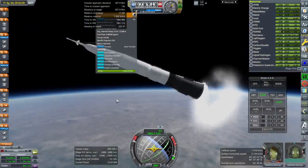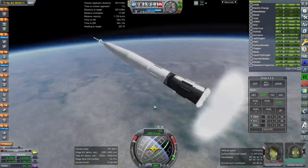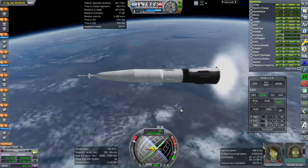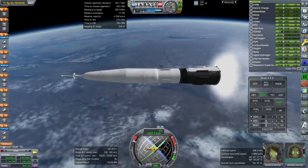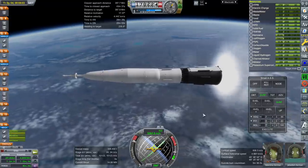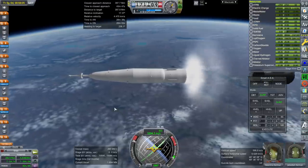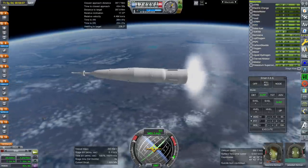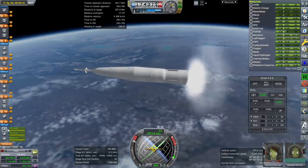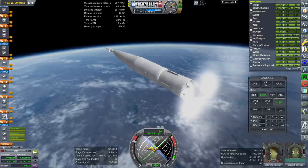Looks like the launch escape system fires after we start the next stage. Getting ready for yet another hot staging here. Ignition and separation. Looking good. Of course, this isn't the hard part — this is so not the hard part right now.